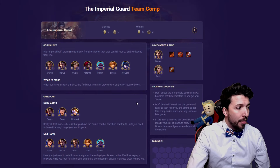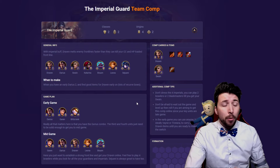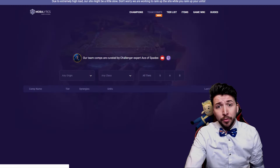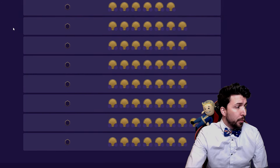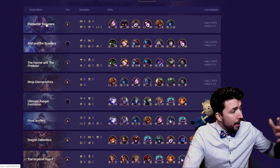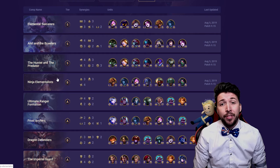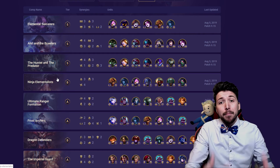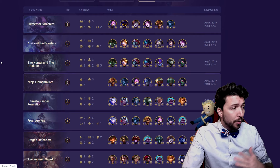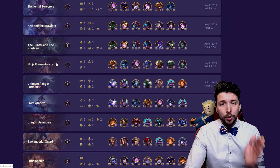So those are my top three right now: the Imperial Guard, the Hunter and the Predator, and the Ultimate Ranger Formation — probably the three biggest ones right now. The links are down below so go check them out, they're really cool combinations. There's a whole heap more on the website as well. I just wanted to help you guys with some basic tutorial stuff — build situations that should help you get out of early game, through mid game, and into late game so your ranking starts to go up. This website will give you a lot of different builds and help with knowledge on what items to put on champions in order to succeed late game.